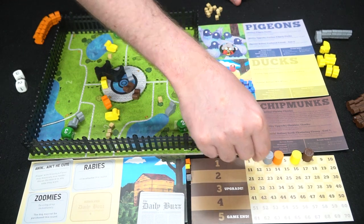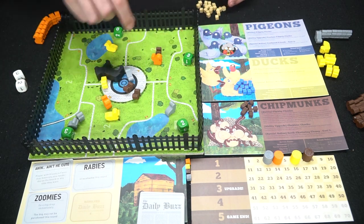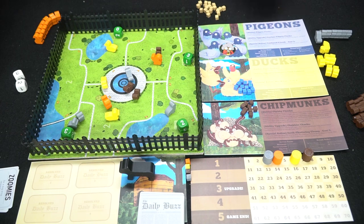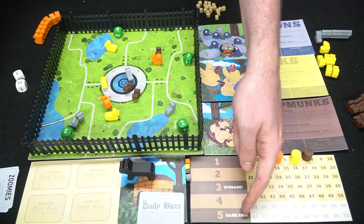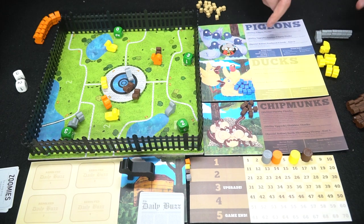Pigeons score two. After scoring, all crumbs are taken back off the board, the dog goes back to his house, cards are removed, and a new round begins. As players reach score milestones, the game gives you upgrades shown on your board. For example, the ducks' upgrade means whenever you drop crumbs in water, you replace them with blue crumbs that only score for you and remain on the board.